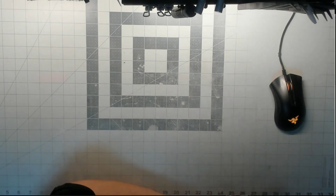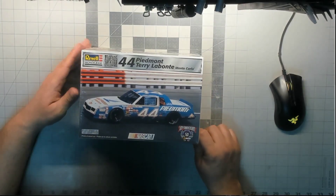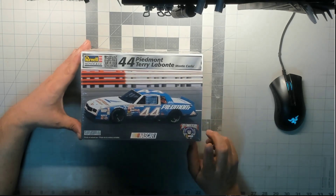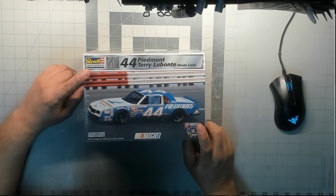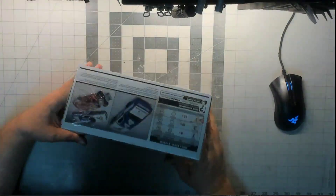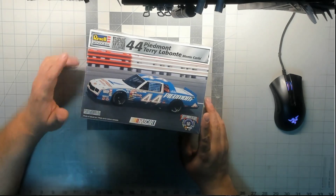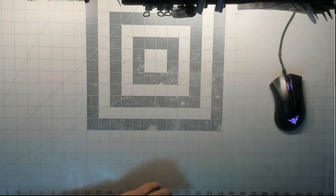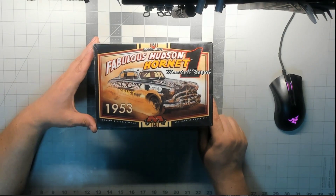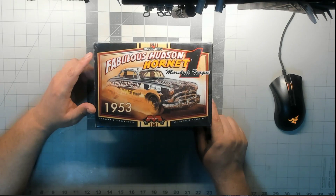The other thing I found — I'm gonna participate in the NASCAR group build hosted by Fred Henry and Jeff that's going on right now. I just started a few days ago so I needed a NASCAR kit. Me being a fan of the old G-bodies, especially the Monte Carlo, and the fact that this is a NASCAR — stars aligned and I picked it up. I also picked up something else just in case; maybe if I start feeling a little more nostalgic we'll go with the Hudson. So here's another potential build for the group build — we'll see.